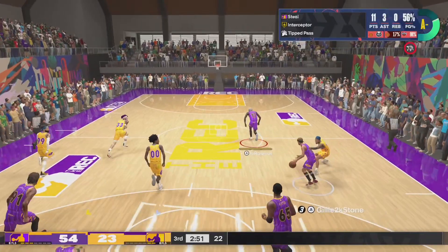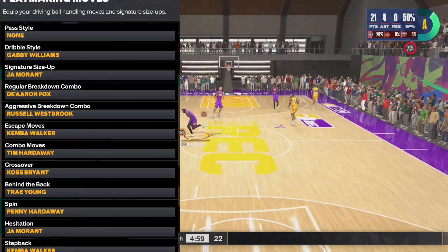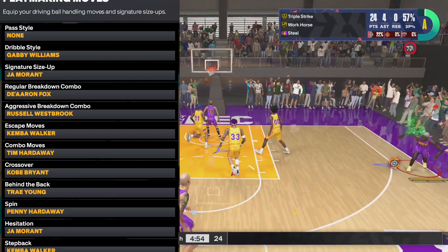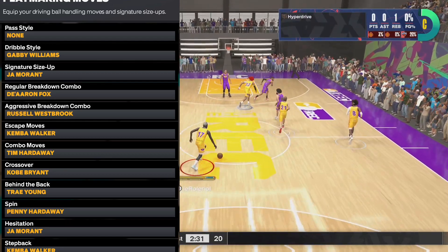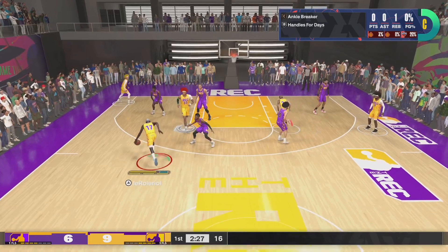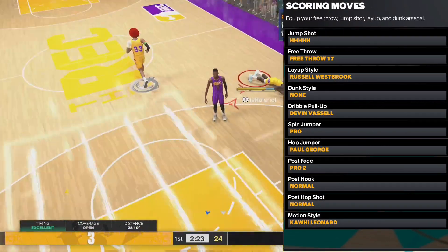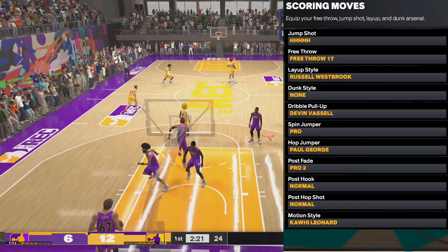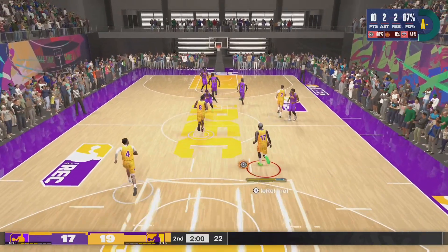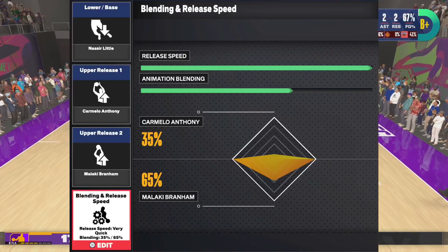Now that I've shown y'all the stats, let me show you the jump shot and animations. The trailing behind-the-back is so nasty — it gives a streetball vibe. Trae Young behind-the-back is definitely underrated, and Penny Hardaway spin is tough too. For animations: Devon Vassell pull-up is really quick and good, Paul George hop jumper is great as you saw at the beginning of the video, and Russell Westbrook layups.